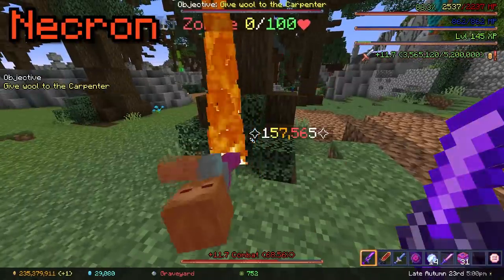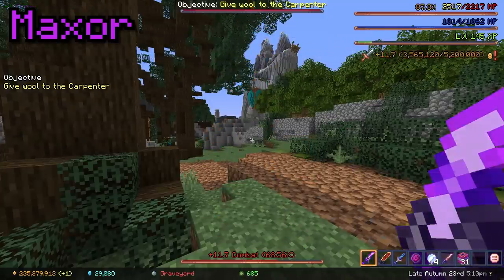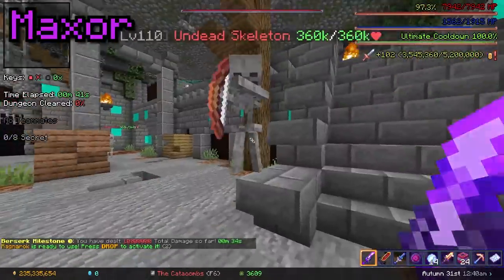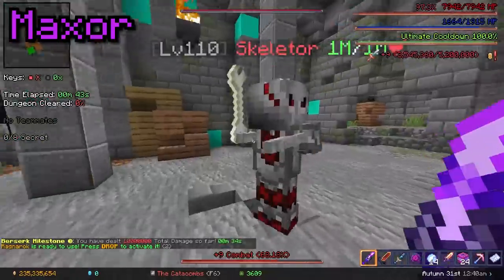Even without the Warden Helmet, Necron still outperforms Maxer by a similar margin. As for in dungeons, the difference grows even greater due to the catacombs stat magnification. Necron does around 20% more damage than Maxer, which is a lot.